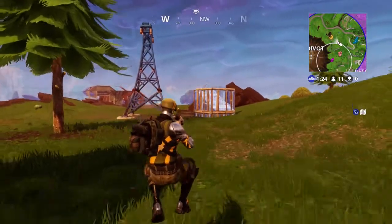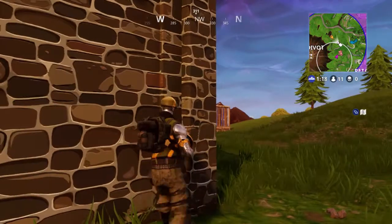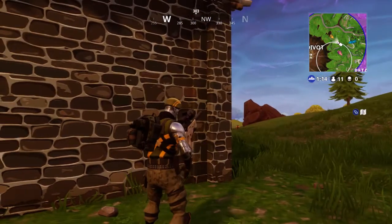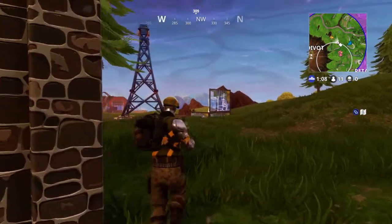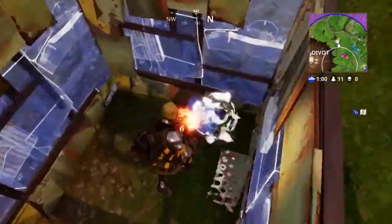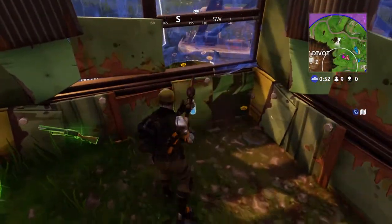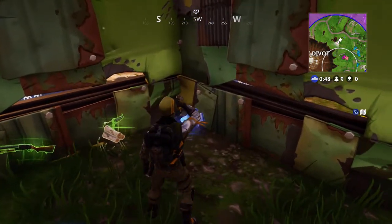We have two other backpacks to talk about today. You may have heard in the community about the Eye of the Storm backpack, which was supposed to show you where the next storm is going to be — obviously a useful item for storm-based challenges. It was actually accidentally released in update 4.2 and then taken away. Today we're talking about two other data-mined backpacks: one is kind of a version two of that idea, and the other is a different concept — and these could change the game monumentally.